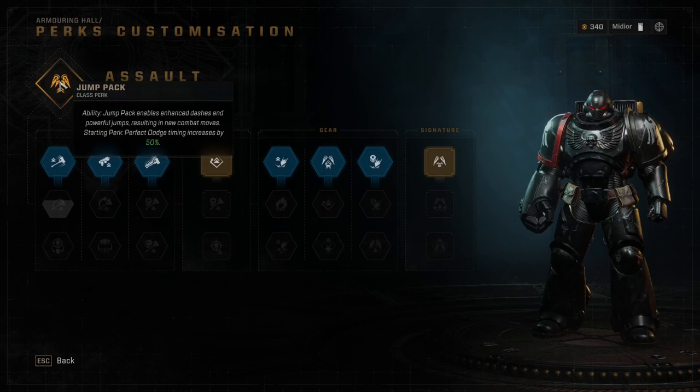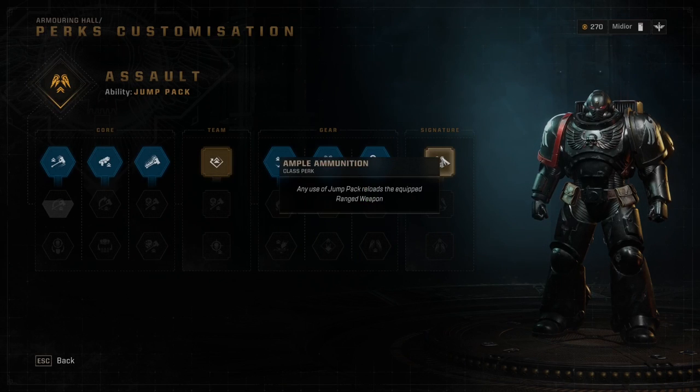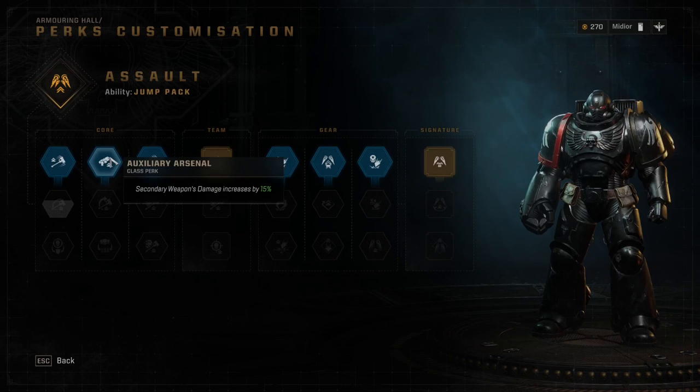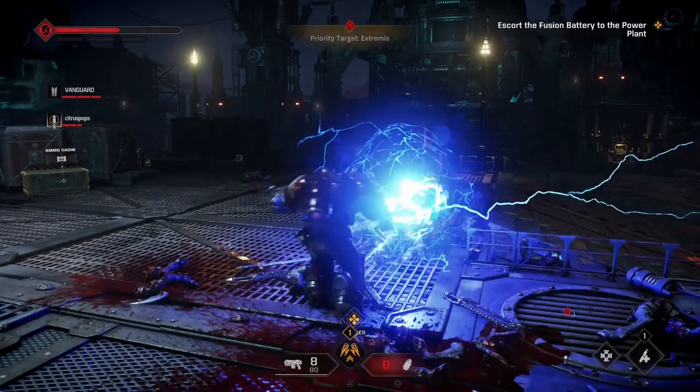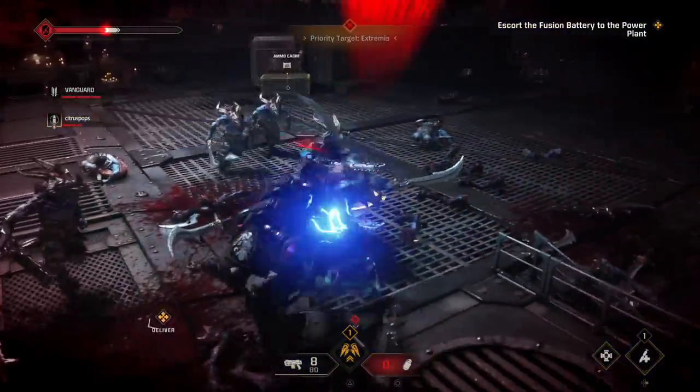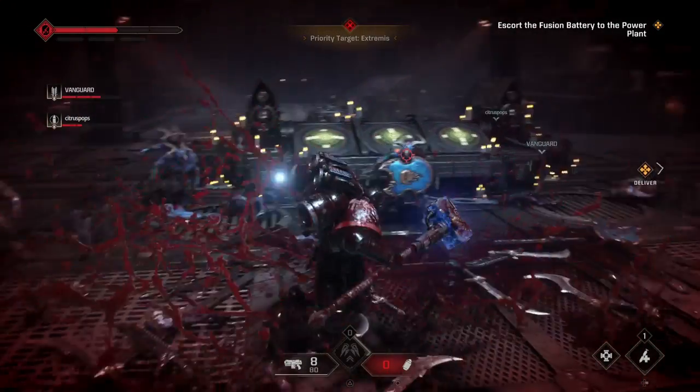Now for perks: this class has a starting perk that gives you a 50% increase to perfect dodge timing. The first team perk makes it so the party ability cooldown is reduced by 10% — not a bad perk, but I never really missed it when the Assault was not in the squad. The first signature perk is that whenever you use your Jetpack, your gun is reloaded — I didn't care about this at all. Other noteworthy starting perks: Auxiliary Arsenal increases your secondary damage by 15%, and Smiting Angel increases your ground pound by 10%. This class just hasn't clicked with me. While the mobility of the Jetpack and the ground pound attack is nice, everything in between that cooldown feels clunky.